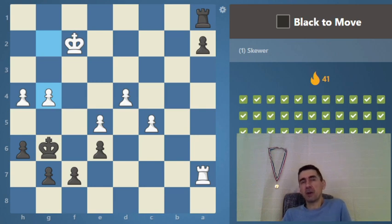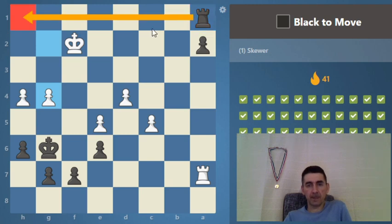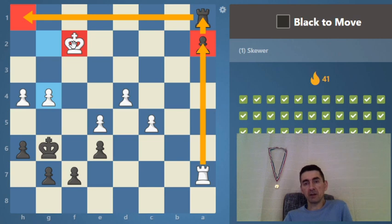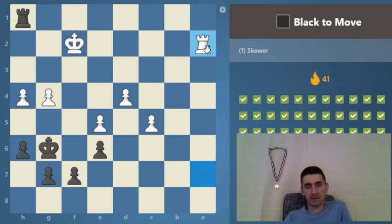This skewer is absolutely essential if you play rook endgames — a typical winning skewer when a pawn is just one square from queening with the rook in front of it and the opponent's rook behind. The rook moves far away, threatening to push the pawn and queen. The defender is forced to capture the pawn, and then the opponent's king and rook are on the same rank — a warning sign for a skewer. We skewer them from the other direction, the king is forced to take, and then check — we win the rook.